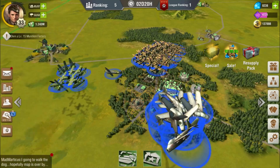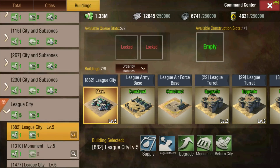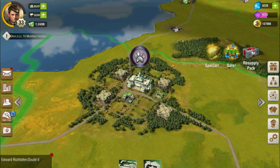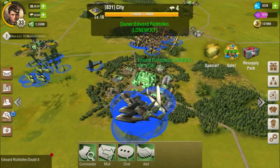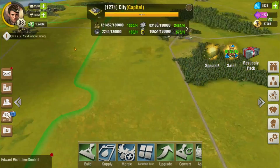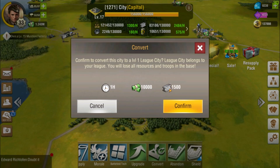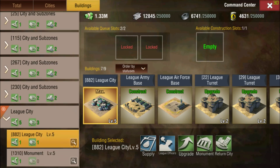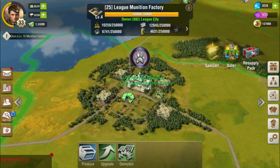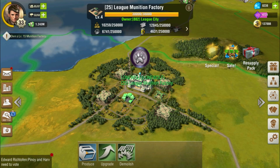Moving on. Next we're going to be talking about League Cities. What a League City is — if you capture a city and you are in a League, you can have the option to convert your city into a League City. The option's right here. It'll cost you $10,000 and $1,500 in steel. It takes an hour and you can gem it. This is very important right at the beginning of the battlefield.